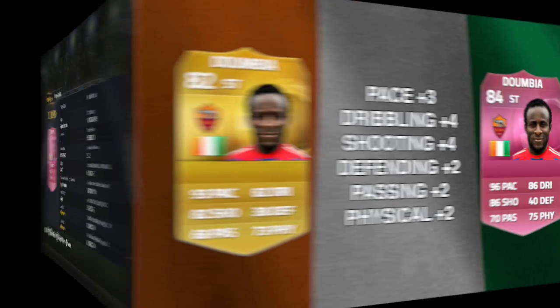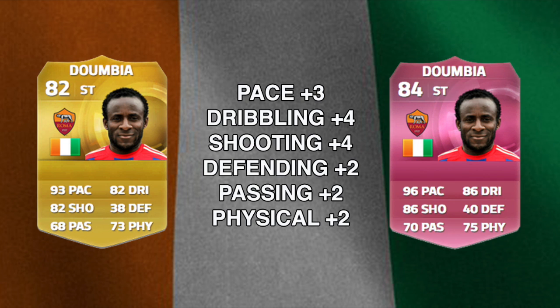How does he compare to his regular card? Well, he had no informs this year. So his pace has gone up by 3, then defending, passing and physical all by 2. And then his dribbling and his shooting has seen the biggest increases, going up by 4 overall.